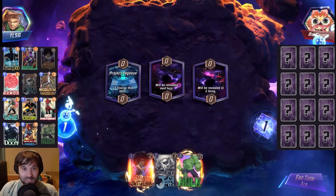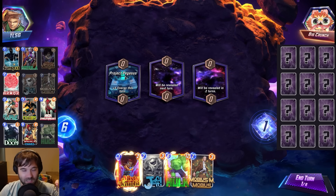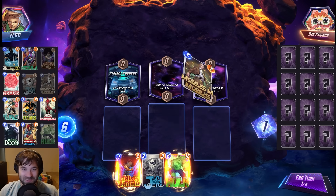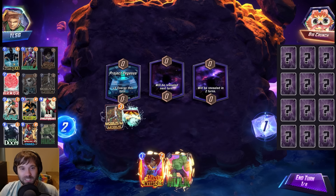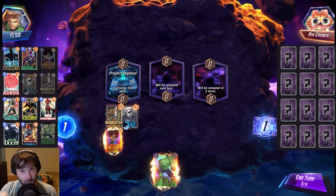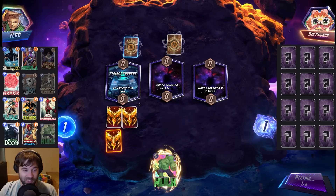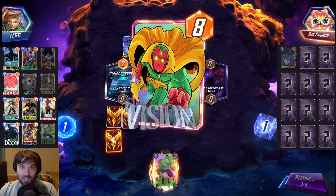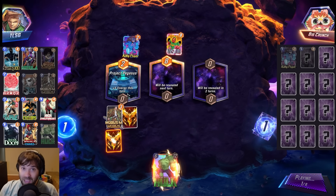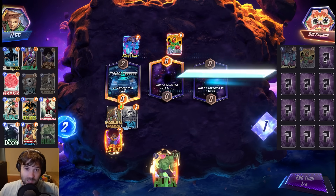Hello everyone! We just had Mobius release into the game as the newest Marvel Snap card. He is a 2 cost, 3 power, which is absurd for his ability. He has the ongoing ability: your costs can't be increased, and your opponent's costs can't be reduced. This is an incredibly powerful effect that cancels out things like She-Hulk, Death, Sarah, Zabu, or even Wave, giving you a lot more benefit than what the opponent can have in most cases.